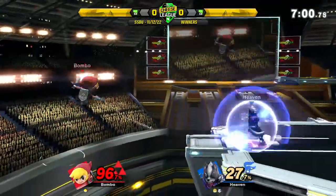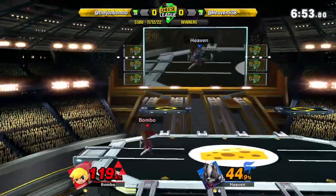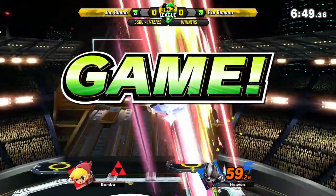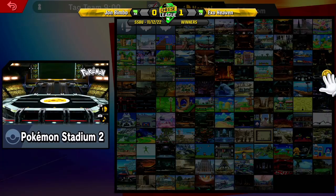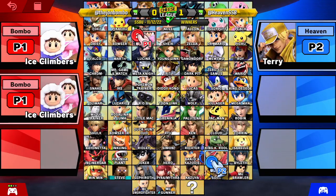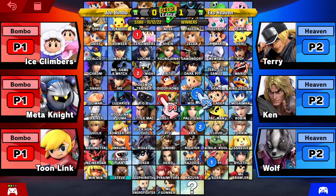Back air. 93. Dash attack. Dash attack. Up tilt — but it's funny that they... that killed. What the hell? Up tilt taking it. Terry. Squad strike. Ice Climber. Meta Knight. Cold wind. Ken. Wolf. Locking it back.